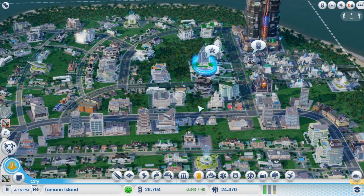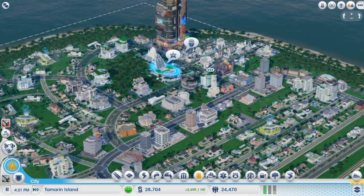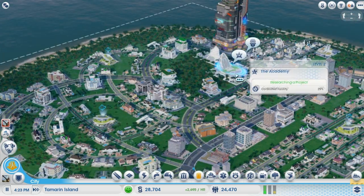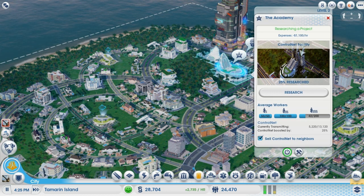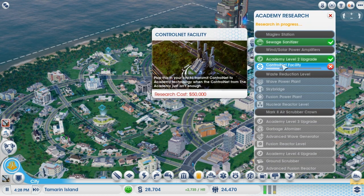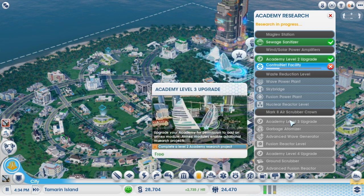Welcome back to the Academy as we play in Tamarind Island. It sounds like a fruit but let's get right into things. We've been researching the control net facility - you plop this in your city to transmit control to Academy technology when the control net from the Academy just isn't enough. So that helps us make even more control net.